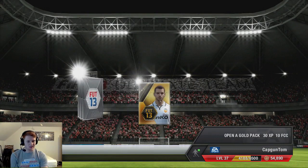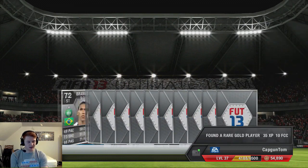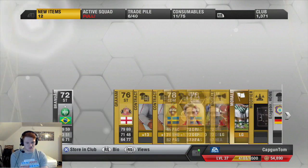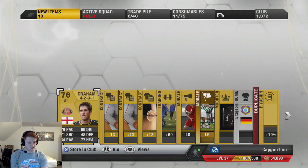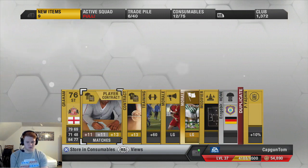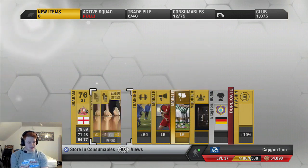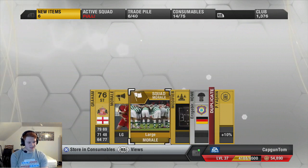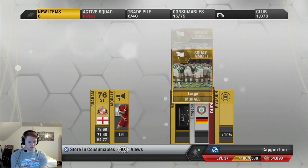Open a gold pack. We get Erasmus Elm — not the worst player, but certainly not the best. Also Brandau, a 49 pace striker. Not particularly interested in him. We're keeping the gold contracts, manager contracts, fitness cards, and morale cards. There's also a pretty decent kit — that purple kit from the second Bundesliga team, Erzgebirge or something like that. Not the worst pack. There's a 5-2-1-2 kit — I'll sell that on because it should go for at least 500 coins, if not more.